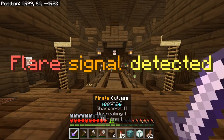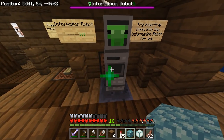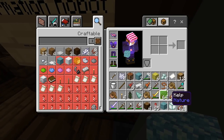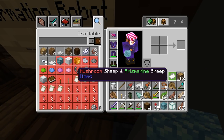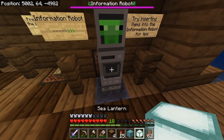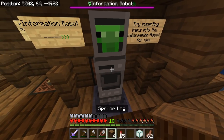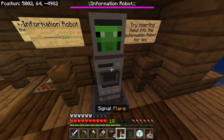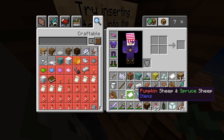Tell me all you can tell me about the whatchamacallit ship. Mushroom ship and Prismarine. Mushroom ship? How do I mushroom ship? Are you kidding me? Spruce log. Spruce sapling. Let's see — pumpkin ship and spruce ship. So, pumpkin ship exists as well.